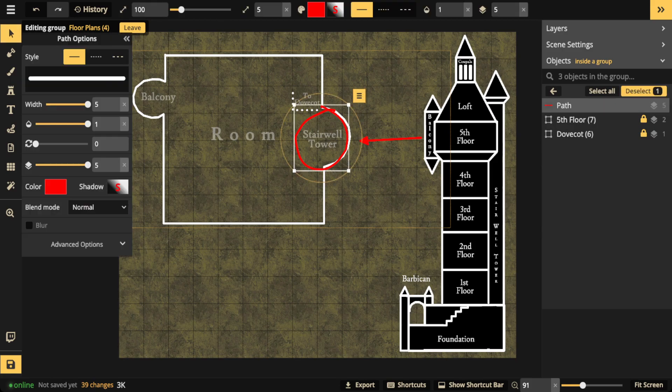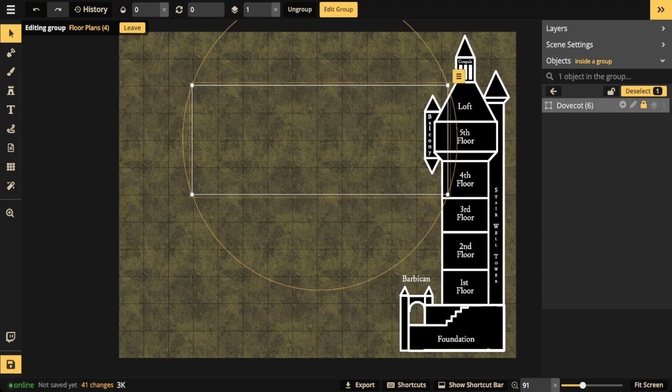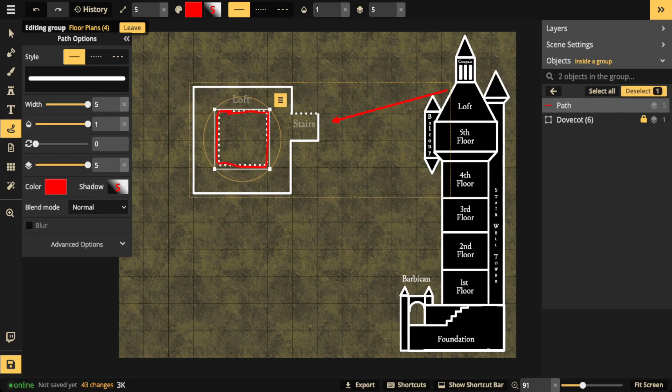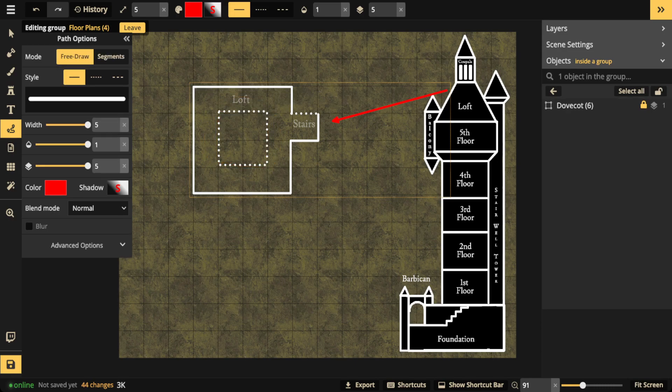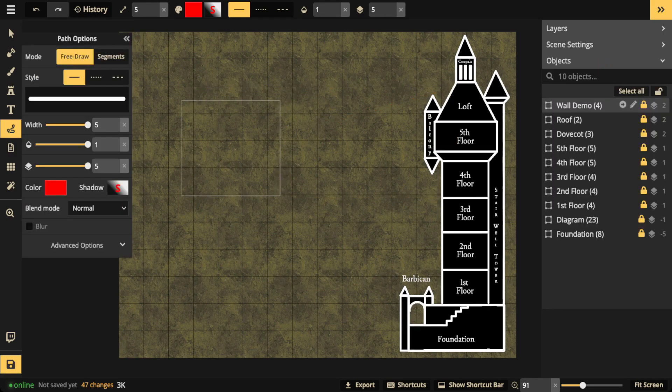The dovecot is actually in the loft space, and the loft is open in the center. That open space looks down on the fifth floor where the wizard is - it also works as ventilation, and the light coming from the cupola can naturally light up that space. There's going to be a staircase right here that leads from the fifth floor up to the loft.